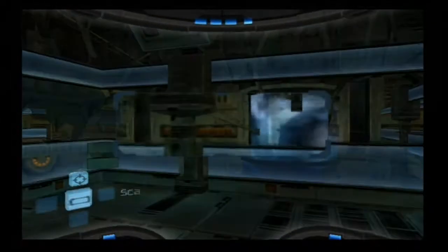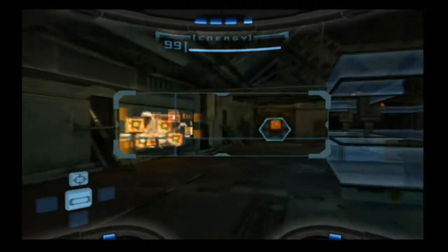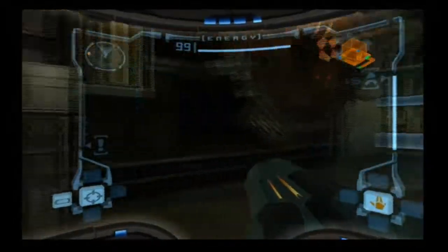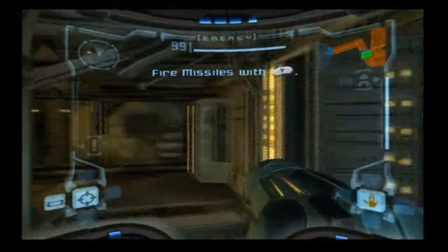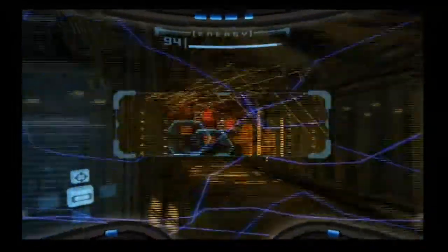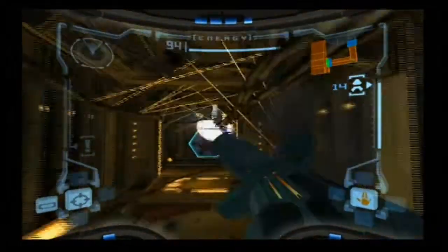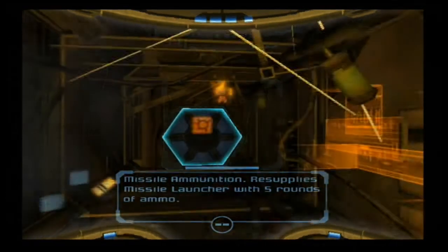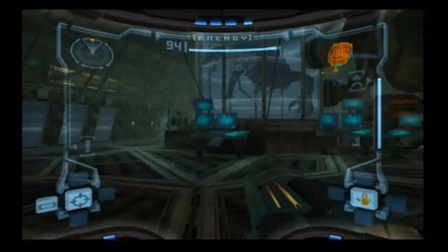I think in this game health pickups might possibly be logbook scans, but I don't know — it's not like they're really all that missable anyway. Here's a defense turret — you can use a missile to destroy it immediately by pressing Y. And here's missile ammunition. Pickups are, in fact, log scans. This is the only game in the series where that happens. It's weird.